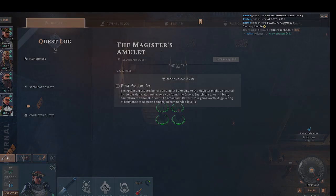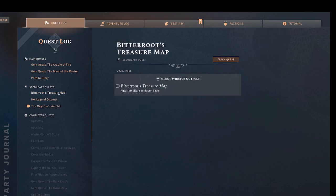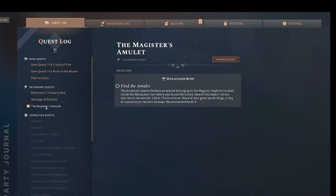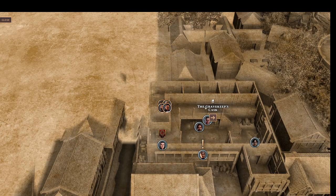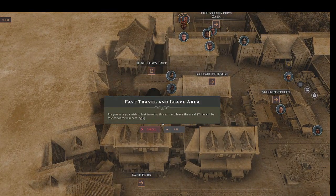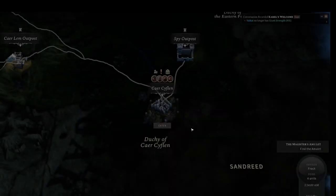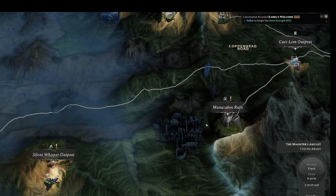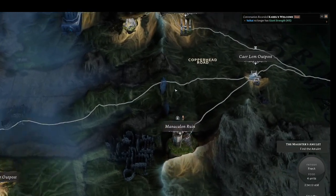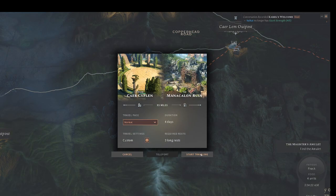Let's go back to the journal. Quest log — I am tracking the magister's amulet and bitter roots, and a treasure map. Do one or the other — which one should I do? This one I know is pretty close. Let's go to the gate. That's going to be the magister's amulet. Let's go here and start traveling.